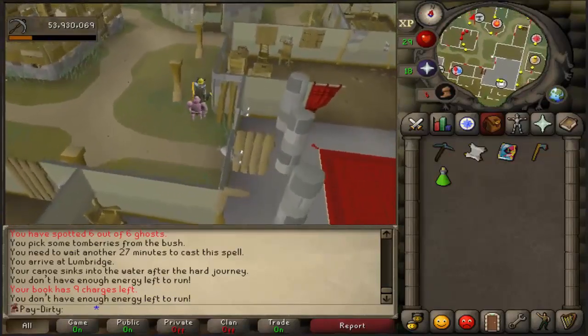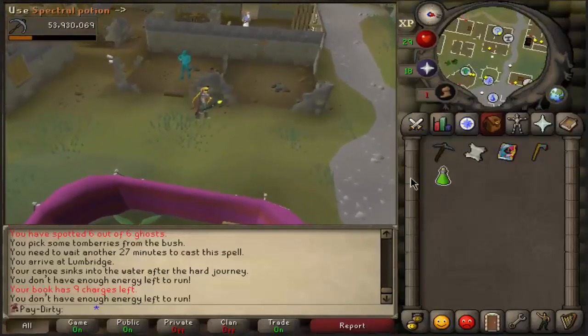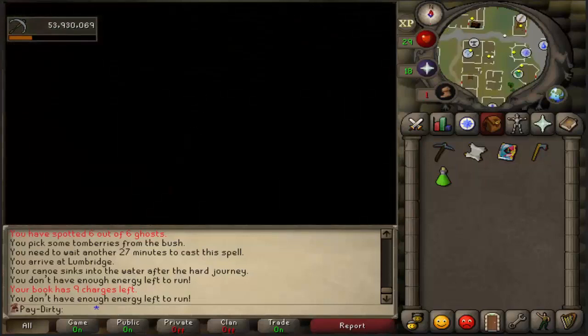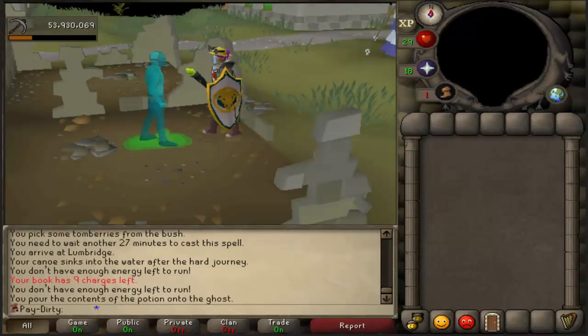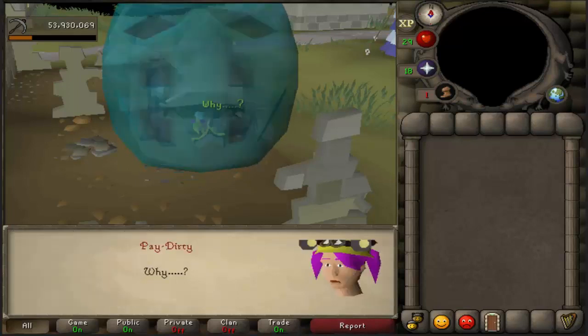I'm at the masked stranger now. If you use your spectral potion on the masked stranger you will go into a cutscene. Now you will see the face that you've seen before a few days ago, because everyone's freaking out about it.